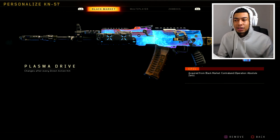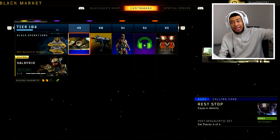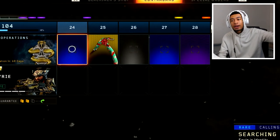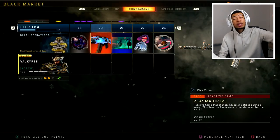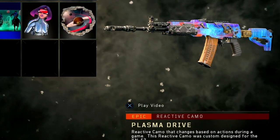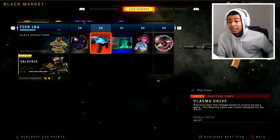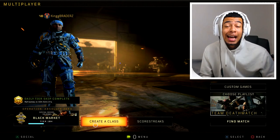It might be my new favorite camo in this game. You can only get it on the KN44. It's available in the new Operation Absolute Zero. You get it at tier 20, which is not too much of a grind whatsoever. It's a reactive camo for the KN44, and for some reason they just decided to make it amazing.